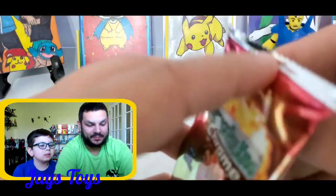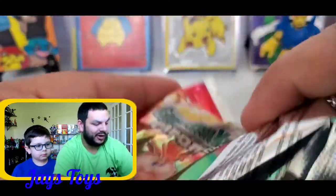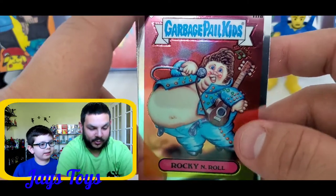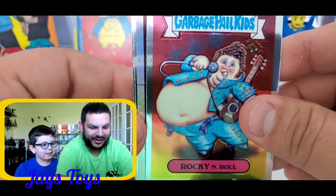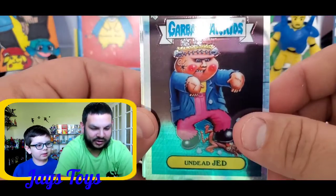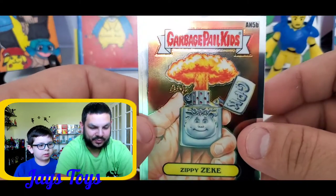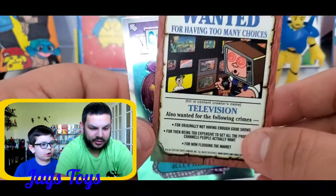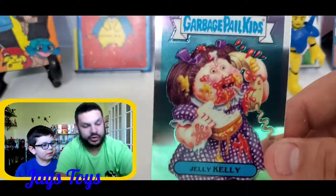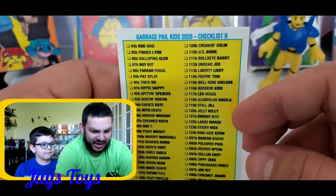And here we are — the last pack. We would say last pack magic, but we have no idea what's inside these. Are these all holographics? Yeah, they're all hollows. Oh my god. Rocky and Roll — he's so fat. We got another one and a double of the Undead Jed, which was another piece of the puzzle. Zippy Zeke. And Jelly Kelly.